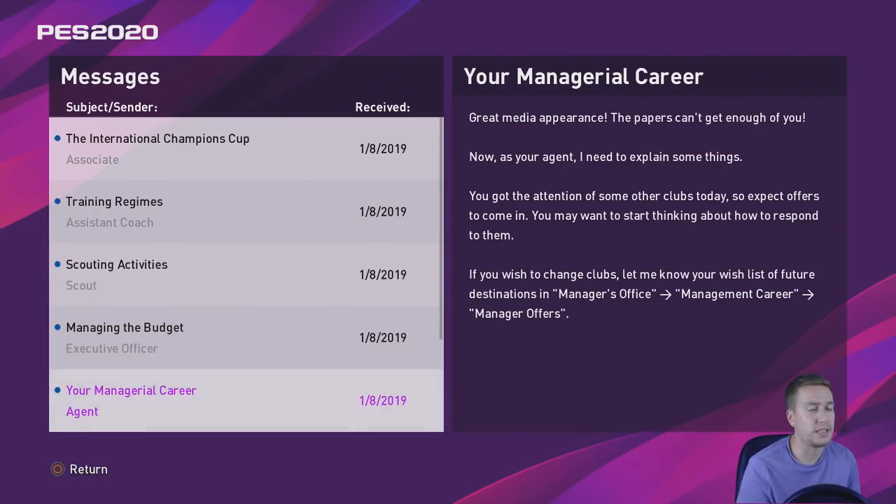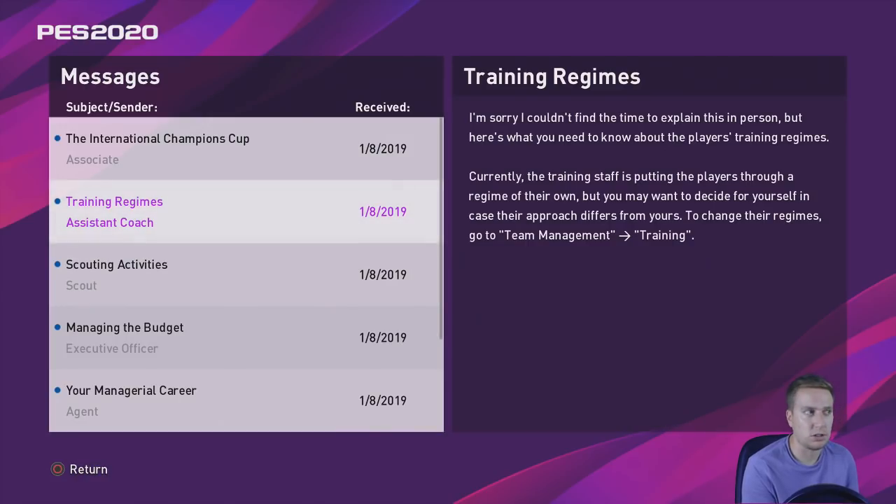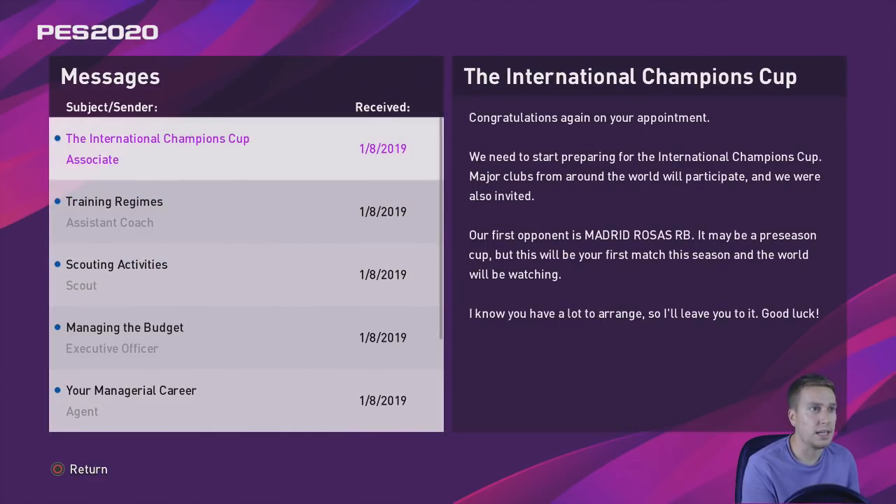Great media appearance — the papers can't get enough of you. Your media persona is going to have an effect, and apparently I've got an agent who says I've got the attention of some other clubs, so expect some offers to come in. The main things we're going to be interested in are the training and the International Champions Cup, which is obviously a friendly pre-season competition. Our first opponent is Madrid Rosas RB — I'm assuming that's Real Madrid.